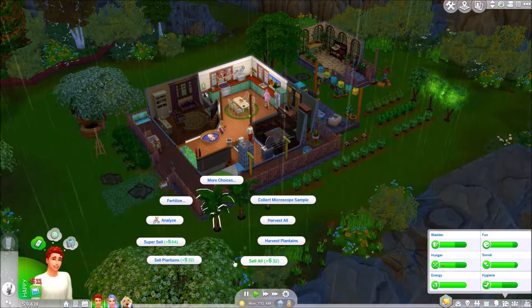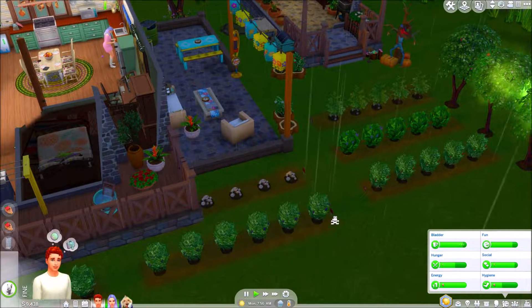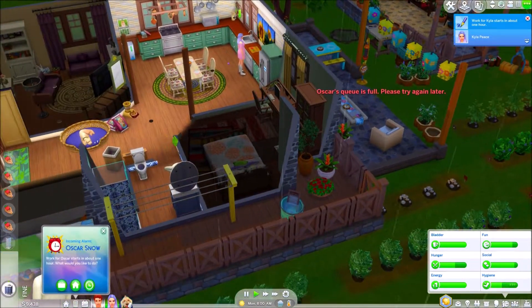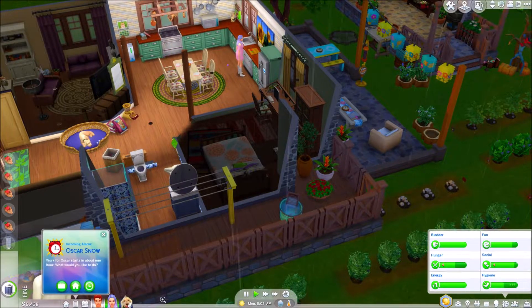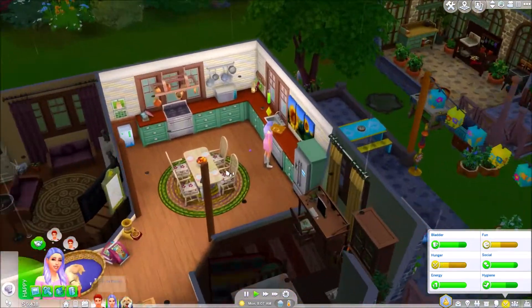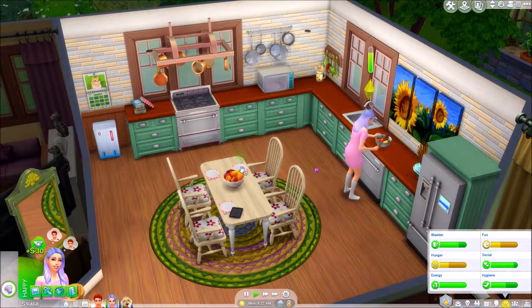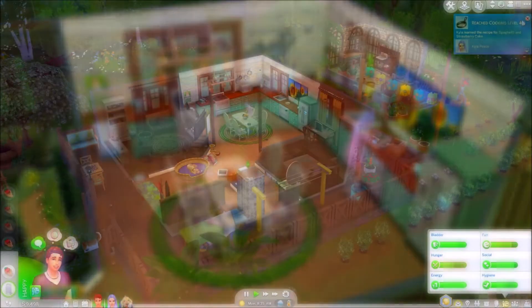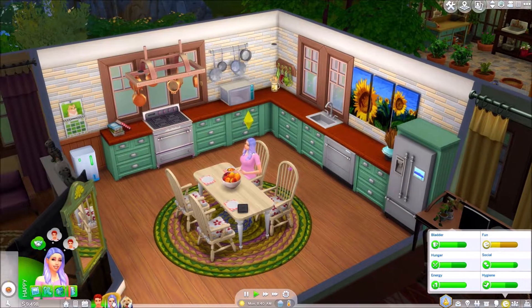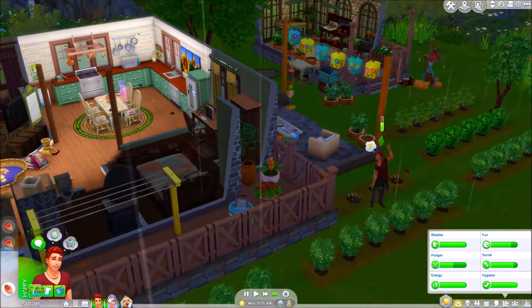We're going to prepare a fruit salad for breakfast and Oscar will take his morning shower. I want to get to the point where we find out what she's having. Let's do some work out in the garden - I'll super sell all this stuff. I love that garden, it's really cute with all the different vegetables and fruits. Oscar has work in an hour and will work from home. His task: 'be eaten by cow plant' - but it's still a baby! Kyla reached cooking level four - she's getting ready for motherhood!